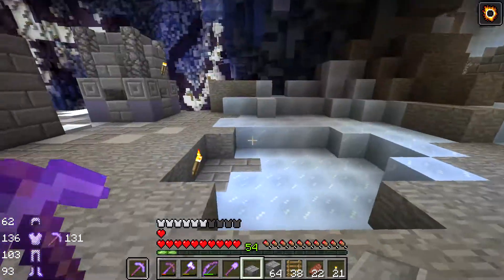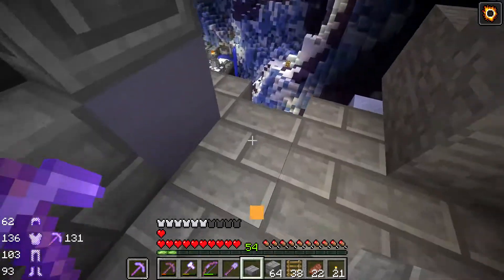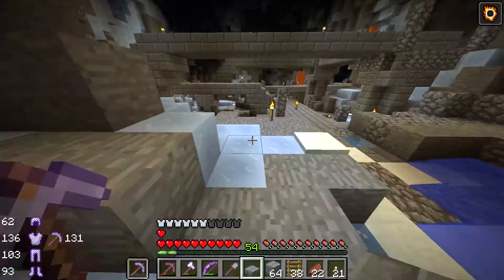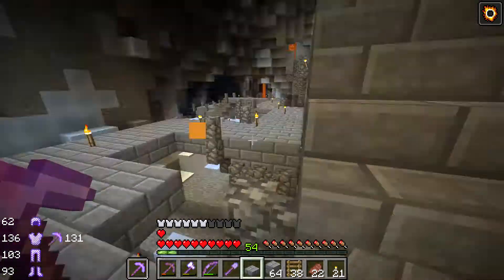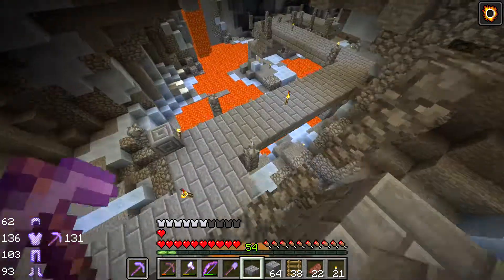All right, let's head back to the base. I'm really wishing I had ender pearls or silk touch or anything that let me do water or bucket. I have access to buckets. Why did I not bring a bucket? I didn't bring a bucket. Why didn't I bring a bucket? I don't know.